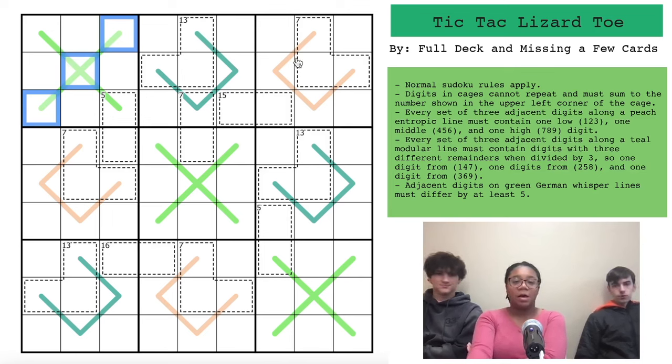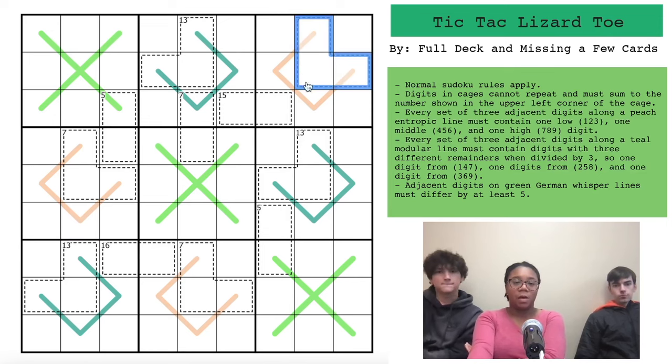We're going to start up here because we noticed something about how the entropic lines affect this seven cage. There's only one way to add to seven using three digits: one, two, four. The two ends of the horseshoe have to be from the same entropic group. We've got two digits from the same group and one that's not, so the two ends are both low — either one or two — and the middle digit has to be four.